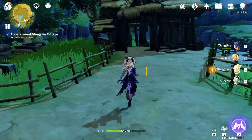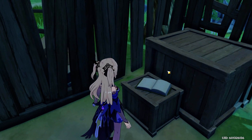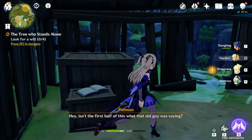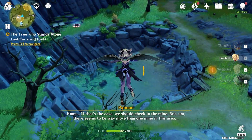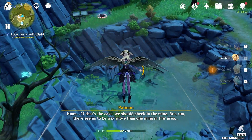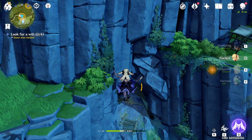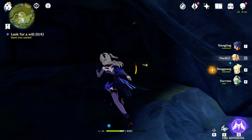This is the house that contains the lost notes. Head down here for the first well. It's on the right side.